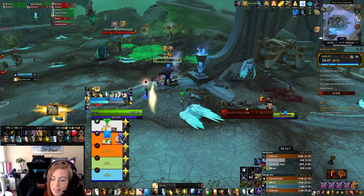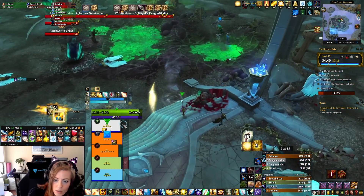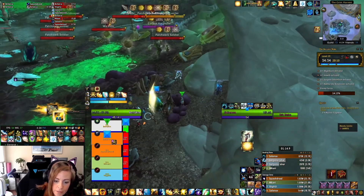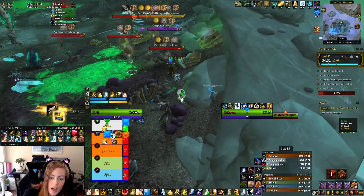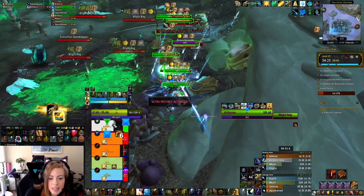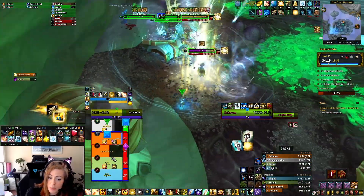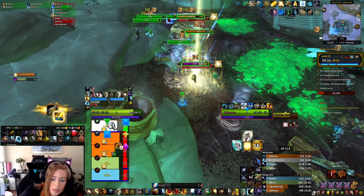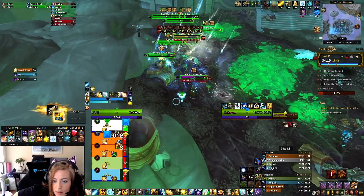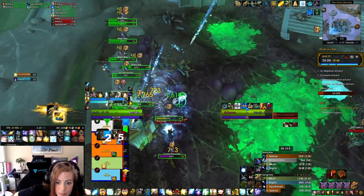I did get the Hammer over there. The weapon strategy, especially on Tyrannical, is pretty important. What we tend to do: I always grab the first Hammer, the first Spear, and the first Orb. One DPS will grab the second Hammer over by the mini-boss before the bridge, and then the second Spear. It's pretty important that you grab them in this order so that you have them when you need them. Our tank grabs the Orb, the Hammer, and the Spear — the last three.